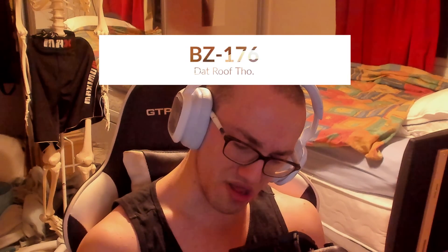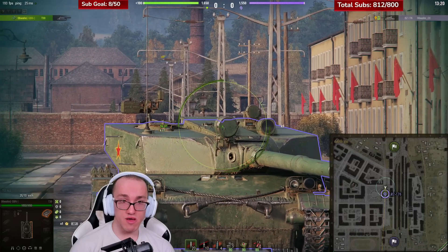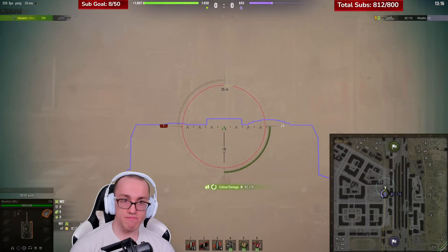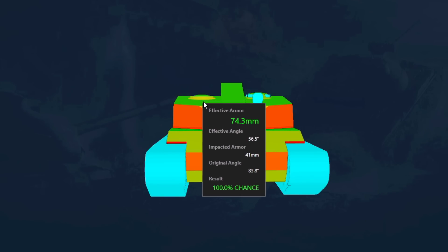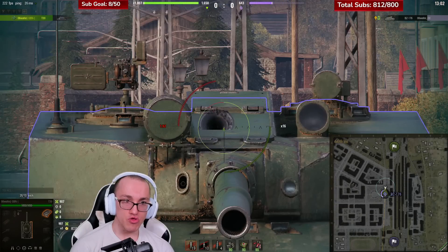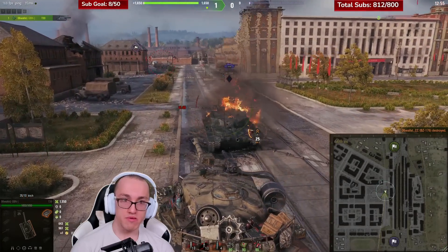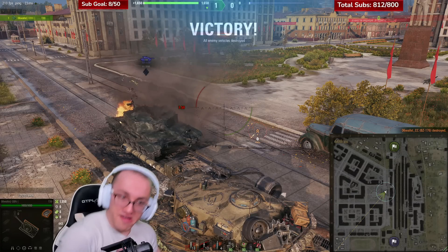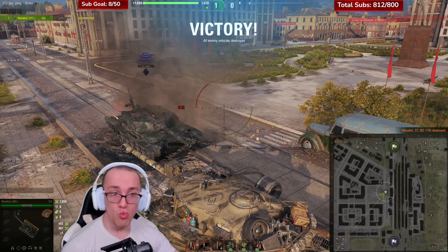From a tank that is seldom seen, to one that's been invading the matchmaker like a plague — bringing with it the same discontentment and sickness — the BZ-176, a terror to players and balanced game design alike, does sport a weakness accessible to few. The roof of its turret, at the top of the gun, upon depressing the gun, is 41mm of armour. This means that anything above a 123mm gun has a guaranteed overmatch here — including the 128mm guns of the Germans, the 150mm guns of any variety, and indeed the BZ itself, which is why it's common to load AP in your BZ when fighting another BZ.